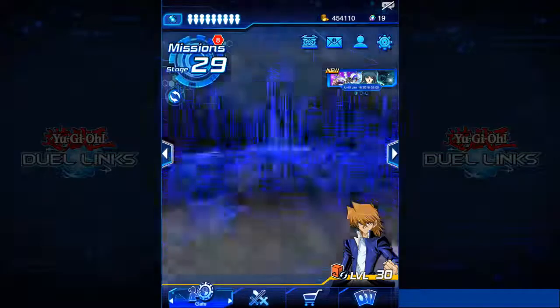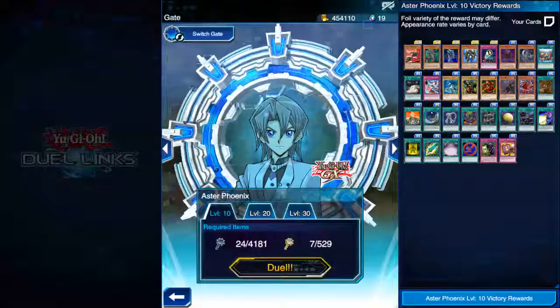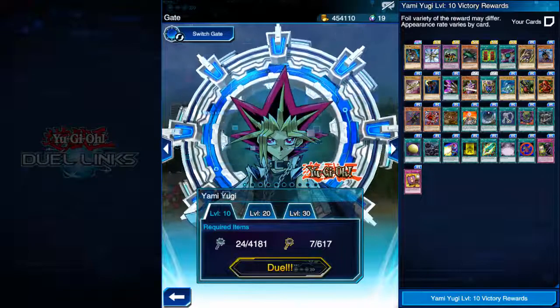So we're going to go to the duel gate and find Rex Raptor. We're going to switch the gate first and find Rex.